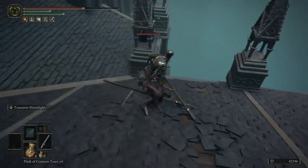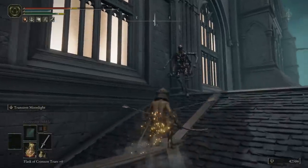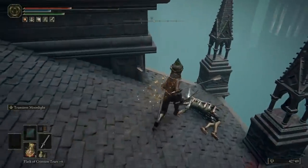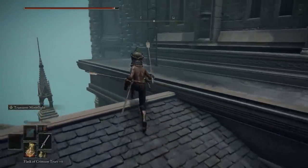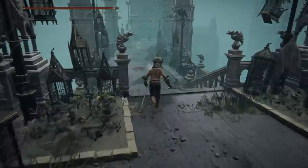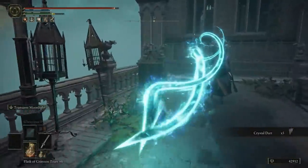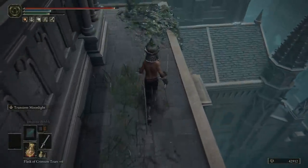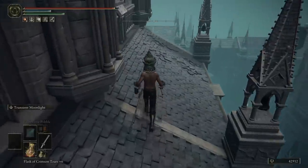On the rooftop you want to run to your south-southwest — there are a couple of enemies here, so take those out. Once done, pop a flask. Over on the southwest side there's a ladder — climb all the way to the top. When you get to the very top of the ladder keep heading west all the way along, being careful of all the enemies. Then jump down onto the rooftop below, drop onto the one below that, and head west.